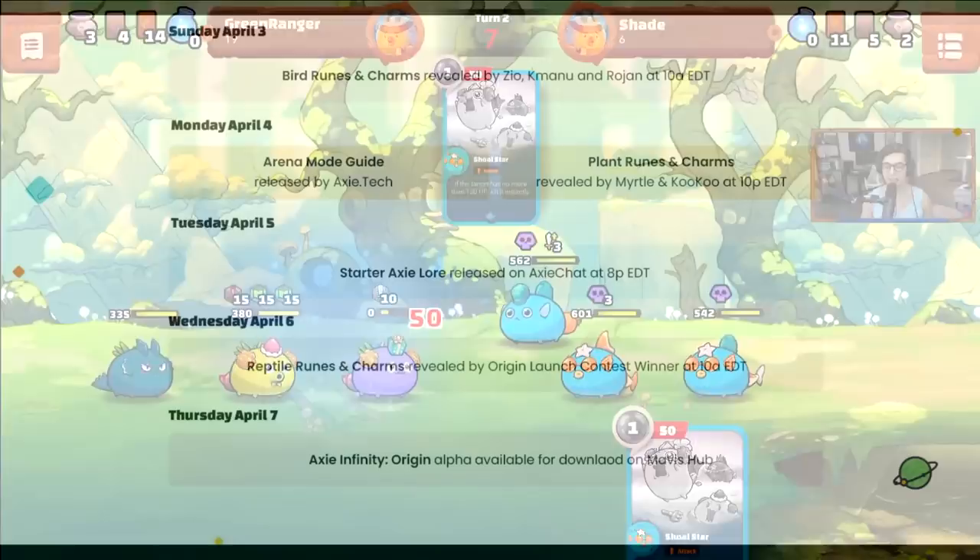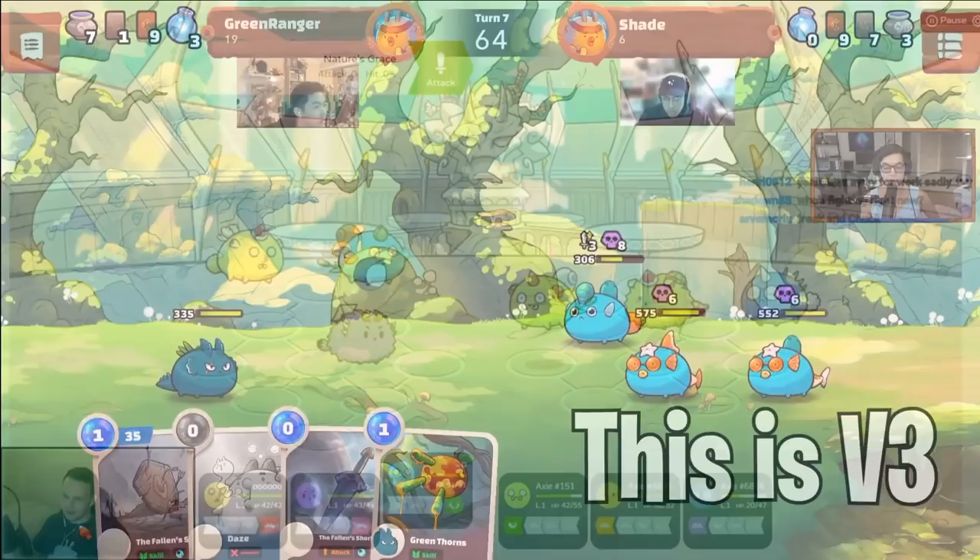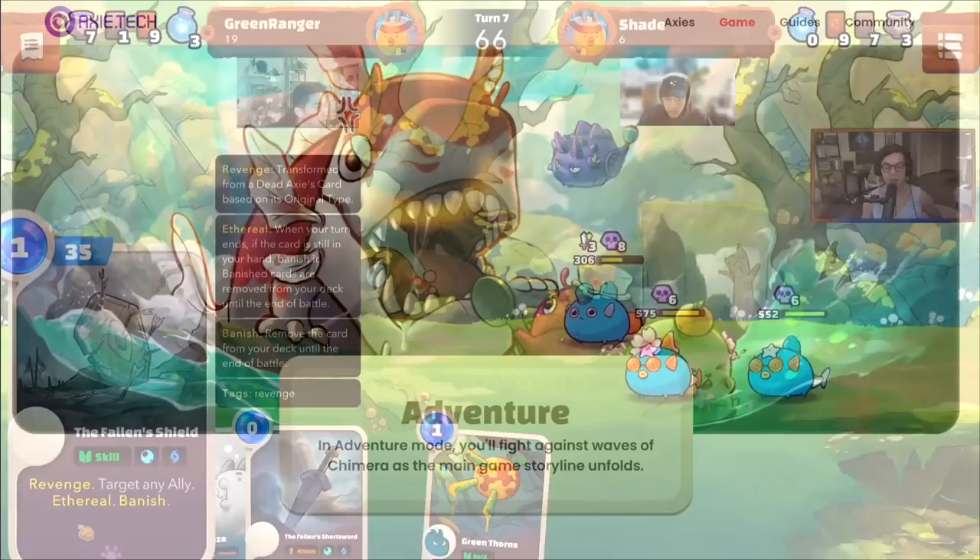In this video you will learn everything you need to know about Axie Infinity Origin in just 5 minutes. Axie Infinity Origin will launch on the 7th of April. This will be the third variation of Axie Infinity — the first version was an auto-battler, the second is referred to as Classic, and now Origin is coming into play.